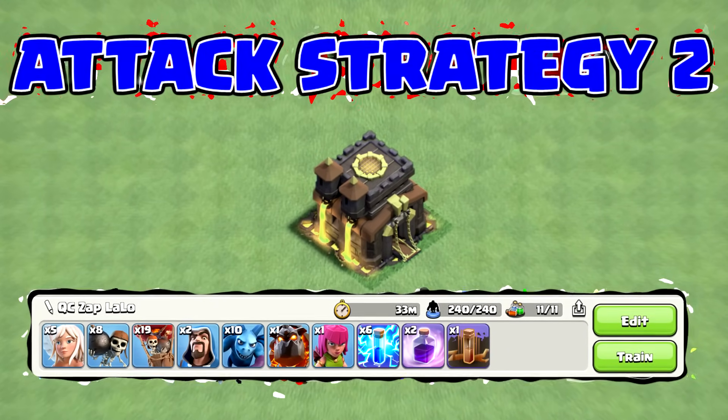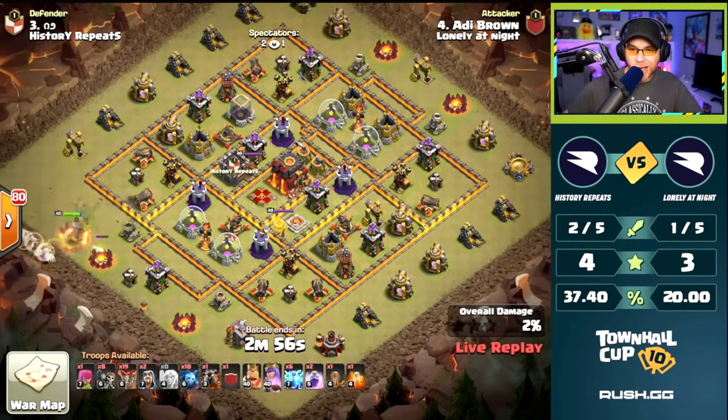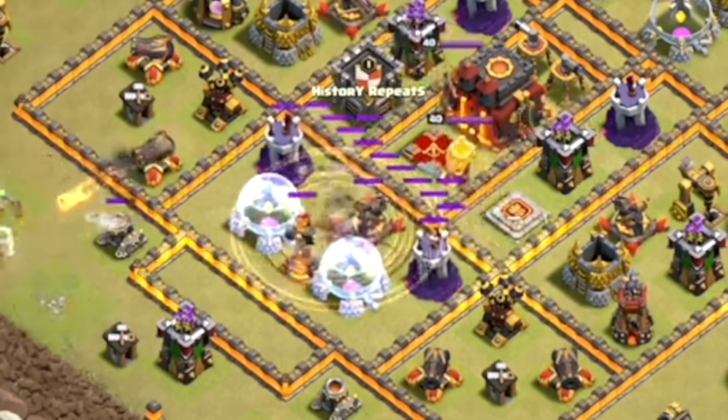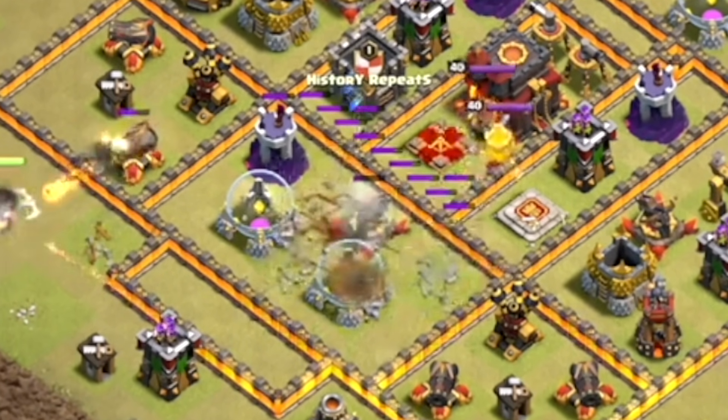It's probably one of the best armies right now at Town Hall 10 with no Siege Machines. Here we go - we're going to see a Queen Charge Lalo with the Zapquake. Earthquake spell down, and the lightnings to destroy the single-target Inferno Tower.